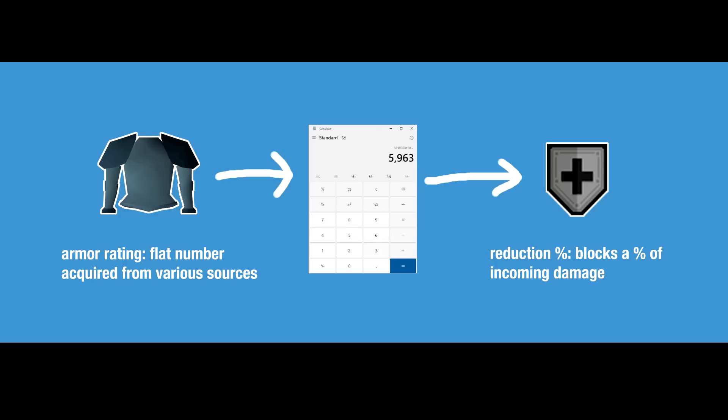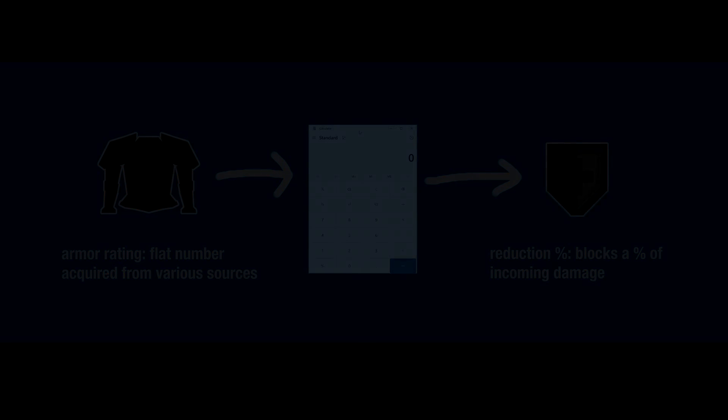Armor rating is a flat number that you can increase by equipping armor, shields, or items that are enchanted to give armor rating. Armor rating is then fed into a calculation that spits out a physical damage reduction percentage, which is how much incoming physical damage is reduced by. That's all there is to know if you wanted the most barebones explanation: number goes in, percentage comes out, percentage blocks damage.